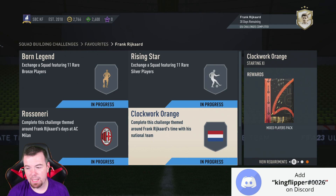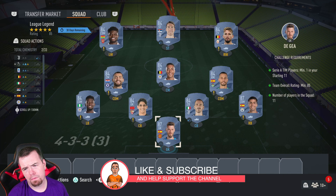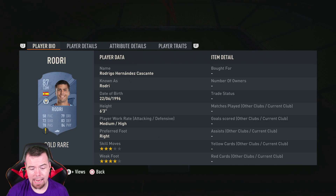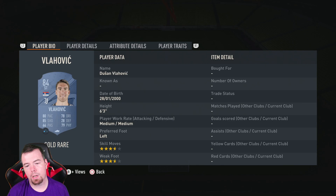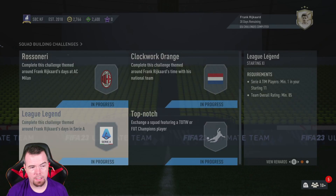League Legend requirements: you need one Serie A player — I've got Vlahovic and Bonucci so that's covered. Team rating must be 85, can't lower anyone else, no chemistry required, 11 players in squad. It's two 87s and nine 84s for the cheapest build. De Gea and Rodri are two of the cheapest 87s at 16.5k each. The 84s — Bonucci, Bowen, Tielemans, Canales, Mertens, Vlahovic, and Partey — are around 2.5k each. You're looking at 55.5k buy-it-now; less than 55k with bids and snipes. A Premium Players pack — a 20k pack.